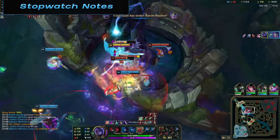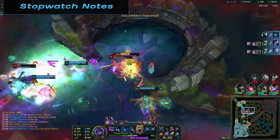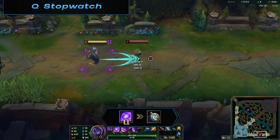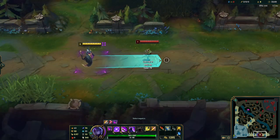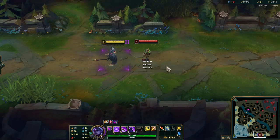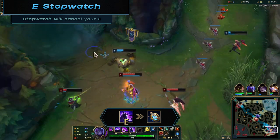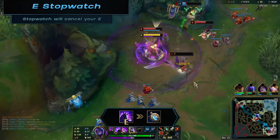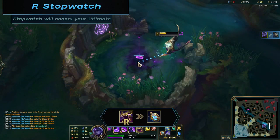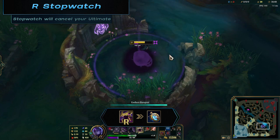Item interactions — Stopwatch: since there's a chance you'll be purchasing Guardian Angel, you may have stopwatch available. Q stopwatch: you'll keep traveling and damaging enemies while in the safety of your stopwatch. W stopwatch: you'll send out your W, knocking up and damaging enemies while in the safety of stopwatch. E stopwatch: stopwatch will cancel your E — you'll almost never want to use this since E is your main ability to survive and reduce damage. However, using it right at the end of E animation when enemies think they can kill you is very effective. R stopwatch: stopwatch will cancel your R dash and you won't pick up your coral. You also won't be able to use stopwatch during the animation and explosion.